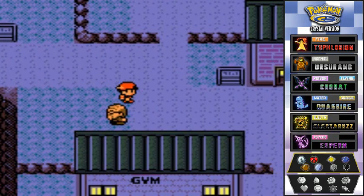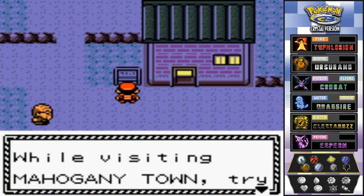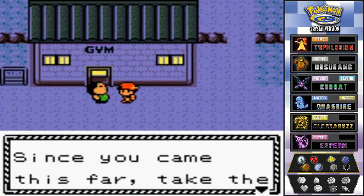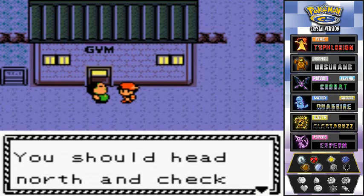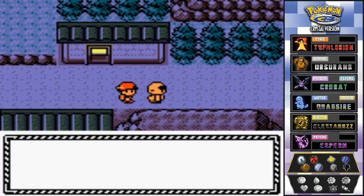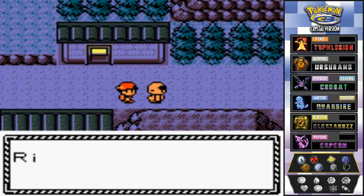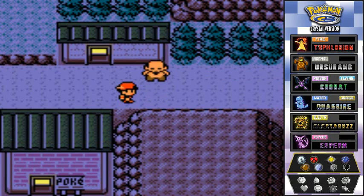An NPC asks if we're off to see the Gyarados rampage at the lake. There is a gym here but unfortunately we can't access it yet. The NPC says since we came this far we should head north and check out the Lake of Rage. If you try to go east of Mahogany Town, a guy blocks you and tries to sell you a Rage Candy Bar for $300 — might as well buy one.